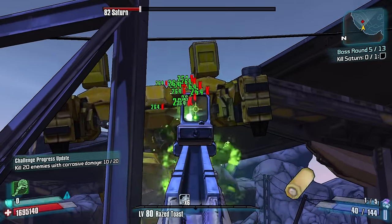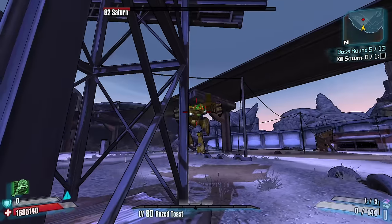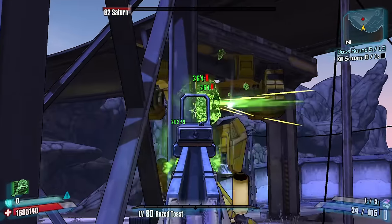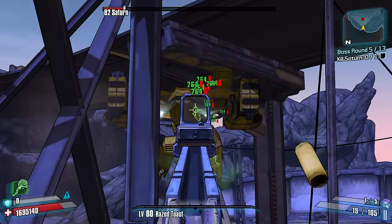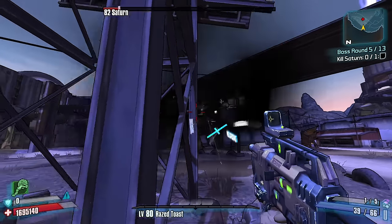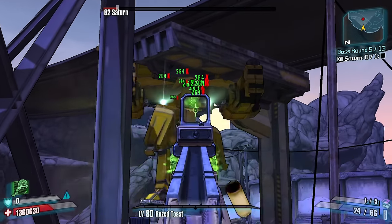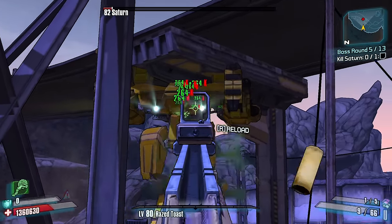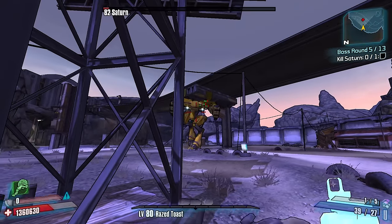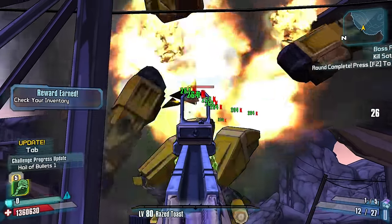Yes — come on now. 144 ammo left on this Kurosum SMG. If we can get through Saturn — these are high armor targets. We're not going to throw our transfusion grenade until we absolutely need to. The structure right here is really good. Saturn's going to circle me, and he can actually shoot through it. Almost out of ammo, but we should be able to make it.